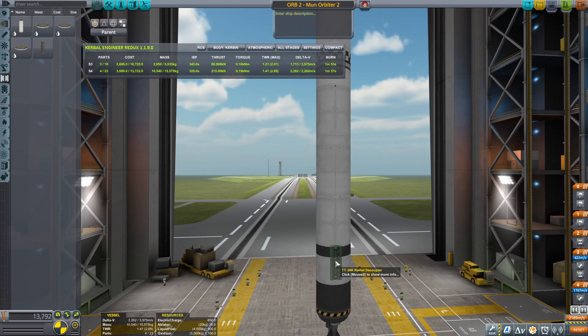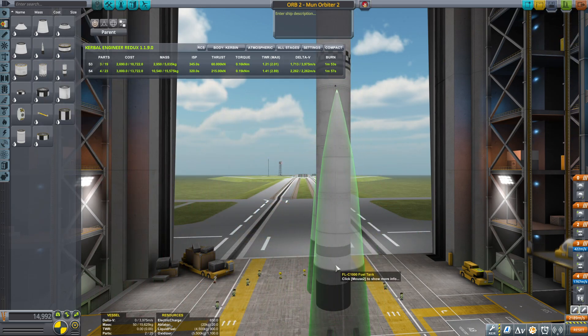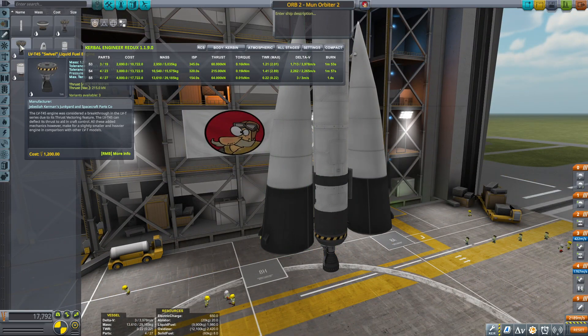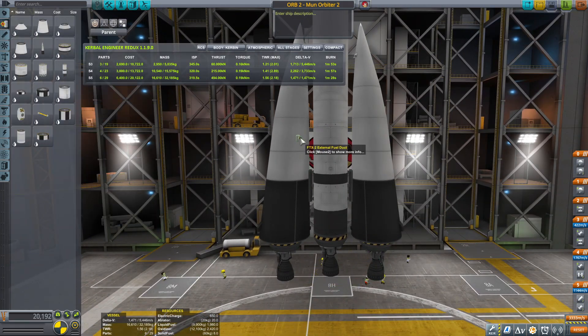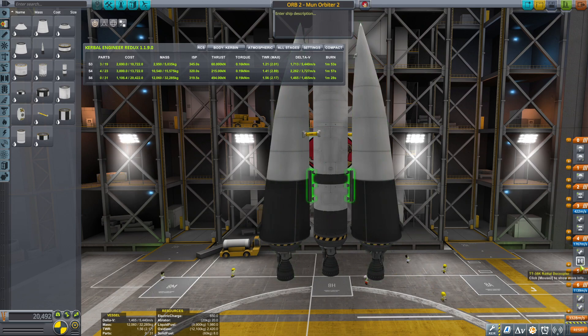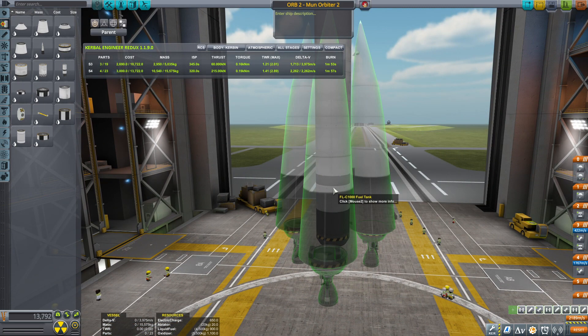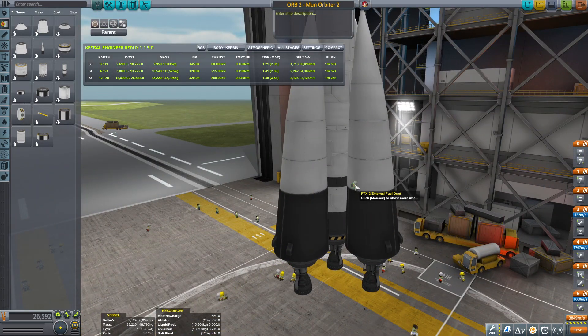We're gonna be putting the radial decouplers, and then the fuel tanks. These actually fit in with the design of the capsule, so I'm gonna take four - maybe four could be better. That would give us 5,400 meters delta-V. That's still not ideal, and I'm thinking I'd much rather take four. Four should be enough. Now we're gonna demonstrate asparagus staging - I'm putting fuel lines from one tank to another, and then from that one to the central stage.